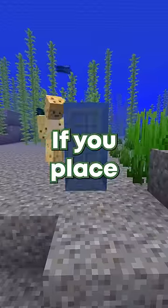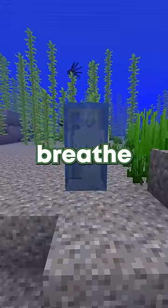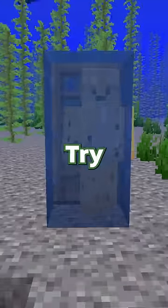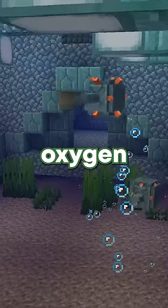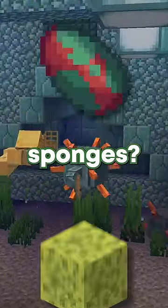On the Java version of Minecraft, if you place a door underwater, you'll be able to breathe there because water doesn't work right. Try the same on Bedrock and you'll start drowning to death. So what do you do if you need oxygen underwater, say to find a sniffer egg or some sponges?